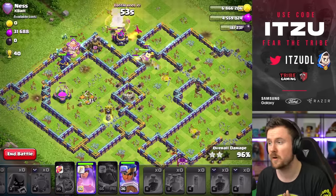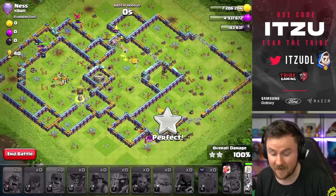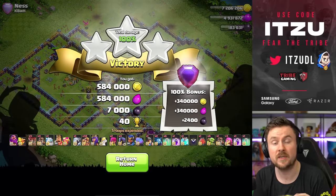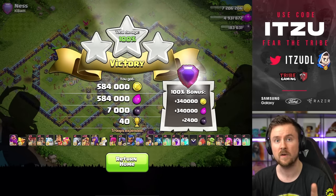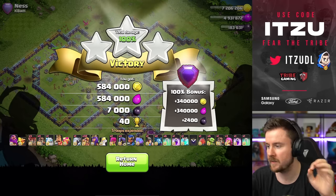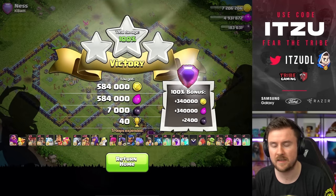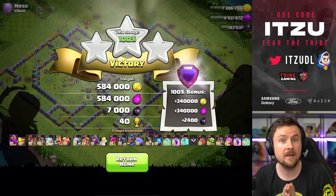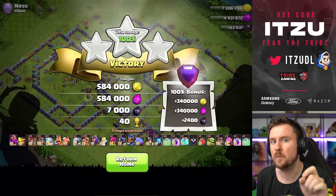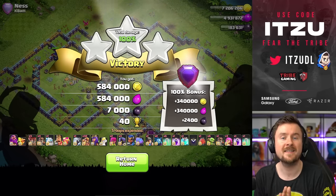With this combination, not much has changed compared to before the update. I still don't know if it's a bug or intended, but this specific combination is just so good. You've seen throughout this video that the blimp can land wherever — even catching weird traps — and your super archers stay alive. Give it a try! Huge shoutout to TK, linked in the description along with the army link. Let me know if you want to see more of this strategy — thanks for watching!